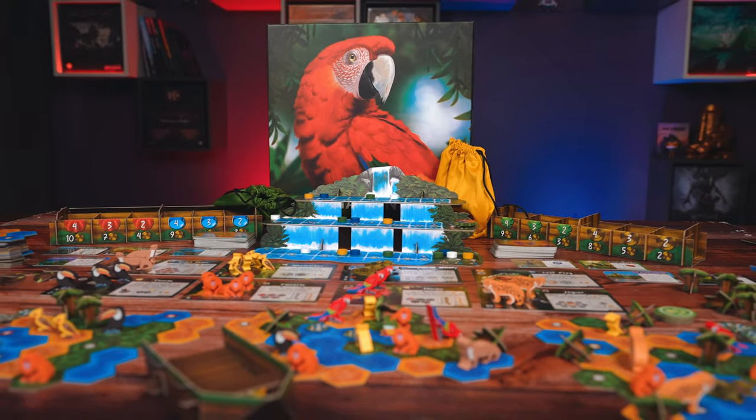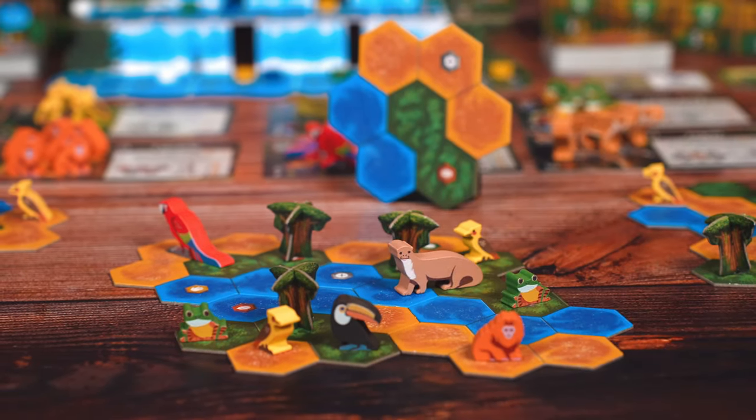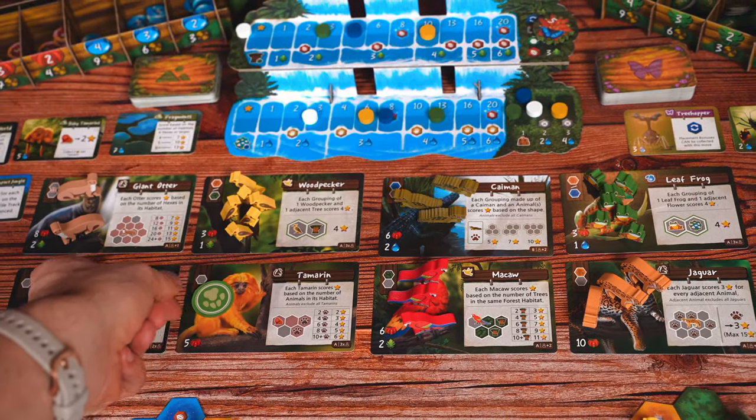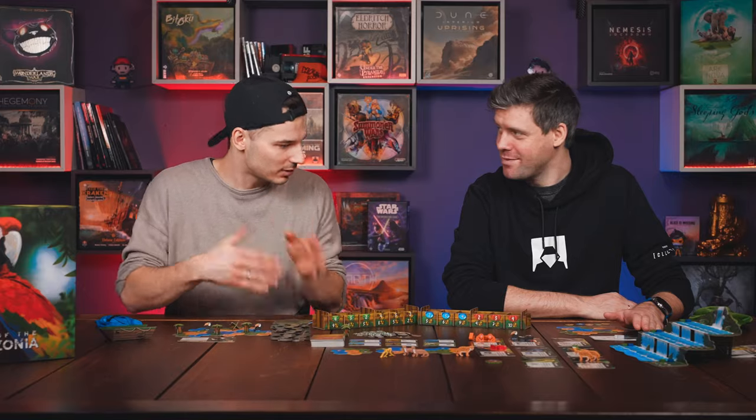What doesn't? There's deck building, tableau building, variable powers. In this game, you are trying to score the most victory points by doing a bajillion things. You're building your Amazonian forest with the waters, with the forest, with the sands — the yellow thingy, blue thingy, and green thingy. There are eight animals you can place in your Amazonian forest, and when five of them run out, the game end is triggered. Whoever built the better Amazonian forest and scored the most points wins.